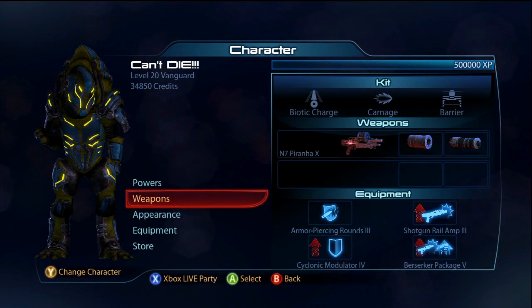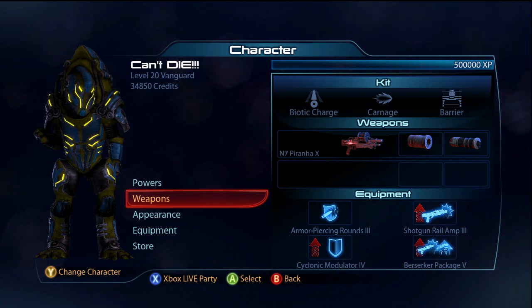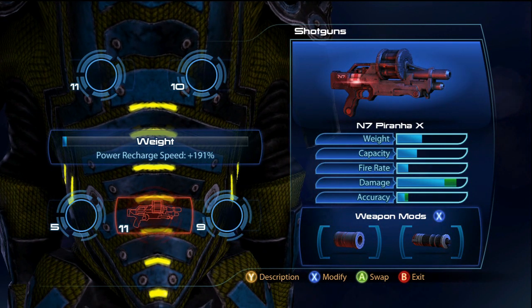Hey, what is up everybody, this is Jumping here. Today this is going to be another platinum gameplay, the start of a mini series called Platinum Role Players. The first one is going to be the Krogan Vanguard.